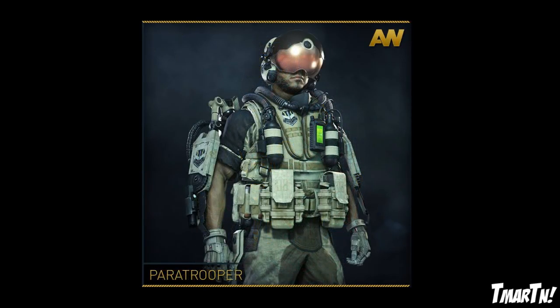Next up we've got the Paratrooper gear set. There's not really anything too notable about this one — it really looks like ninja armor if anything. It's just that normal green tone, but the helmet's pretty cool. We ended up getting that bubble helmet in the video yesterday. Out of all of them, that one's probably my least favorite.